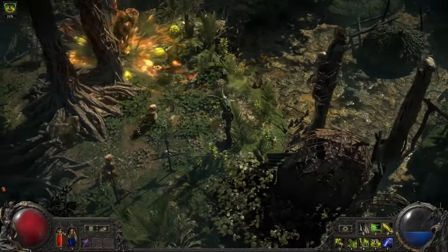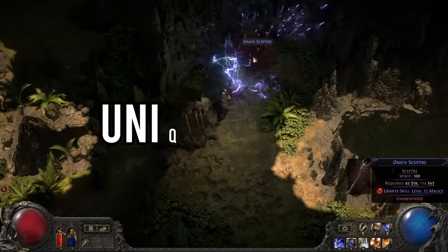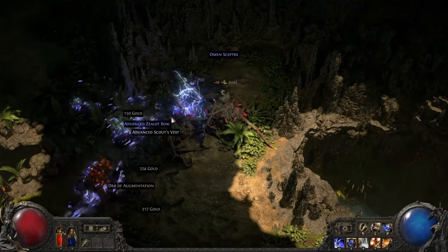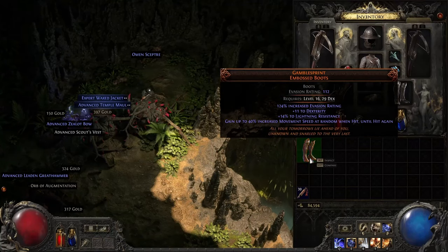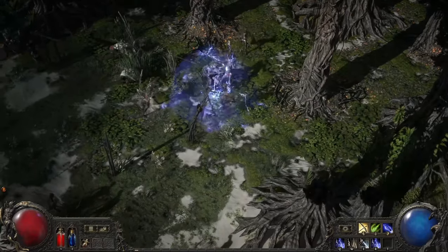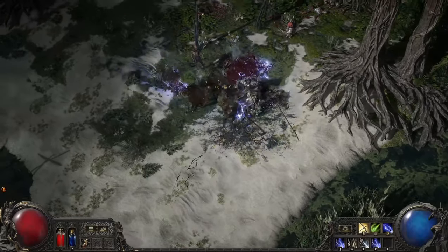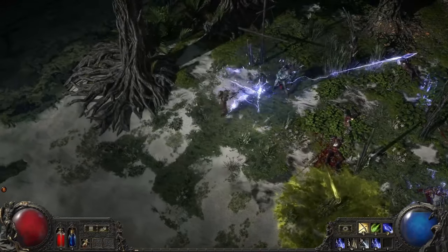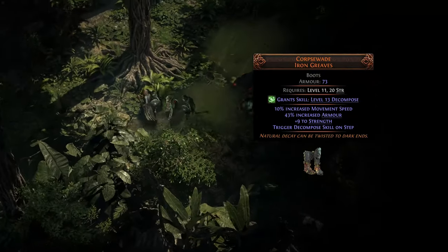Now for the most exciting part of any loot-driven game: unique items. While most gear in Path of Exile 2 is randomly generated, unique items are meticulously handcrafted with fixed stats, attributes, and modifiers, making each one a special treasure. These unique items can drastically alter your build, offering powerful and sometimes unconventional effects that you won't find anywhere else.